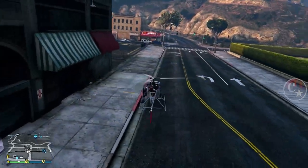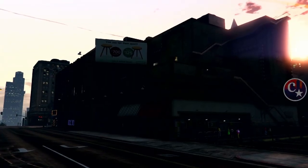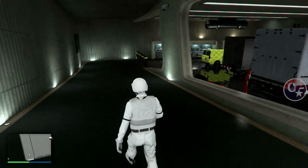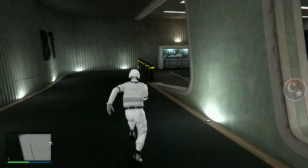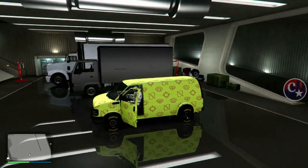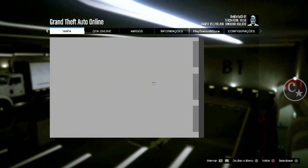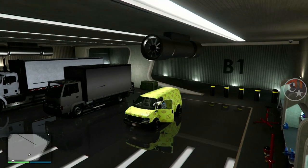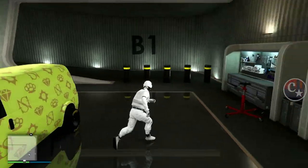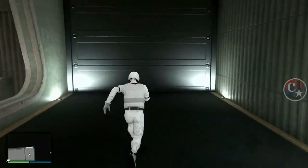Pega qualquer veículo que você quiser. Vamos entrar na garagem aqui da van Speedo — eu acho que dá para fazer também com o Terrorbyte, mas vou fazer aqui com a Speedo. Assim que você entrar, deu a opção de seta para a direita — seta para a direita e option rapidamente. Agora espera uns 5 segundos e cancela isso aqui. Pode sair. Como que eu sei que bugou? Você não pode ter o alerta de saída da boate.